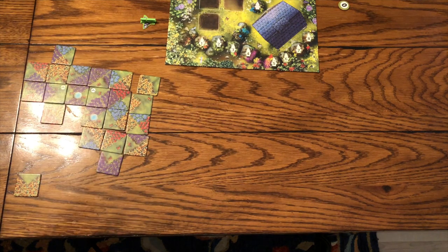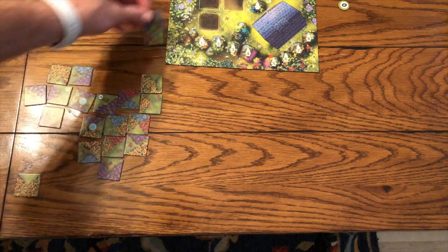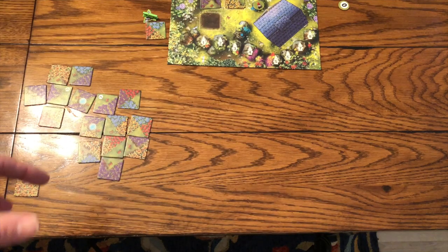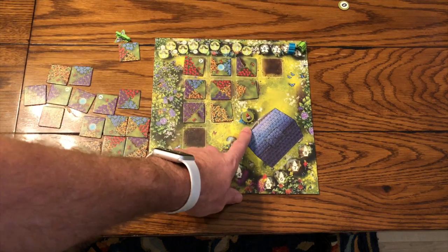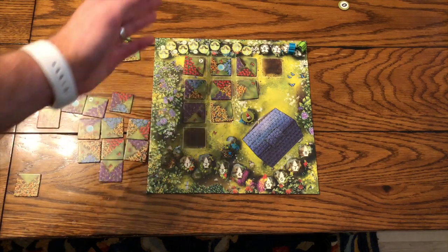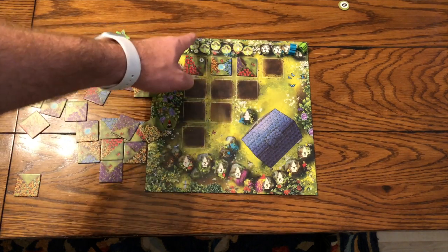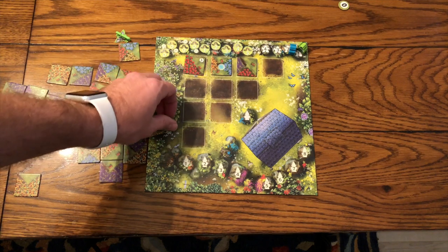When you start the game, you draft tiles in a unique way. In a two-player game, fewer tiles are set up on the board; with three or four players, more tiles are out. You choose a row or column and take all the tiles from it — so choosing one row gives you all three tiles. If only one tile you want is left, you take it and draw a random one from the bag, so you always have at least two tiles when placing your garden.